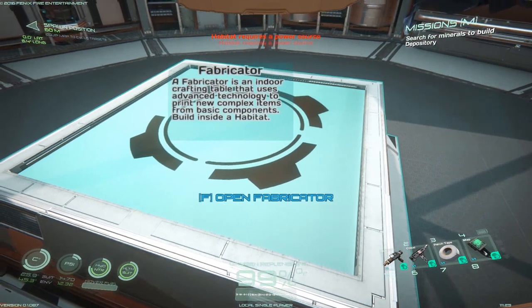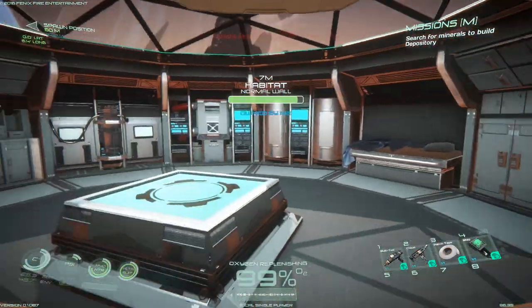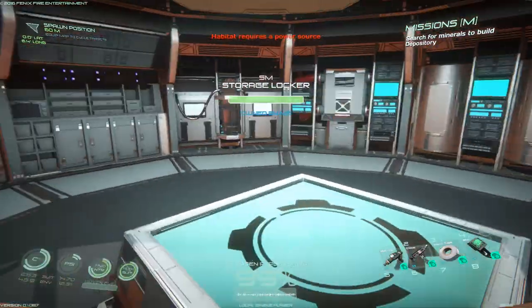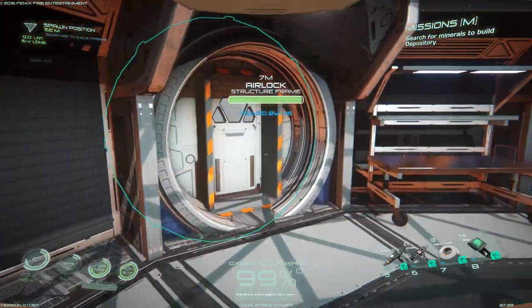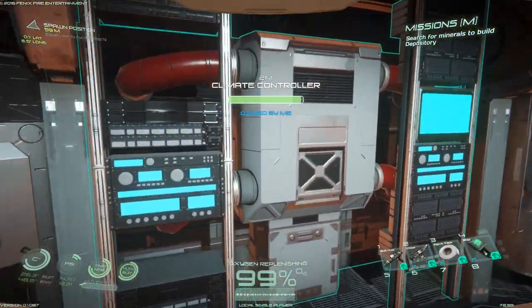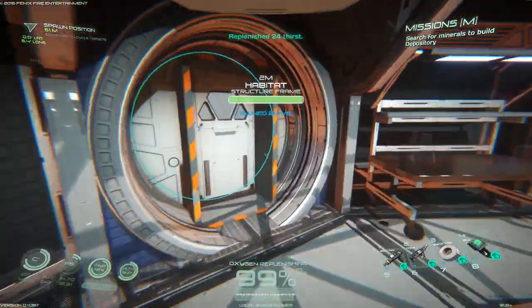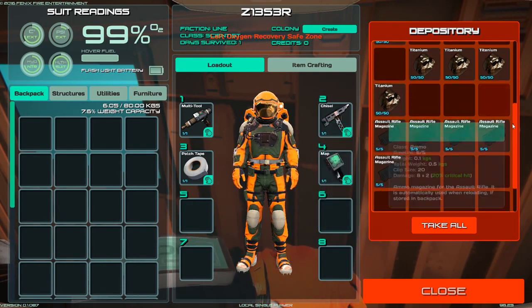Okay, so the habitat now requires a power source — before that was not required. It still says oxygen is replenishing though. I'm curious to see if the oxygenator, climate controller, and water still work. Okay, that still works. But we need some carbon and I don't know if we have any.